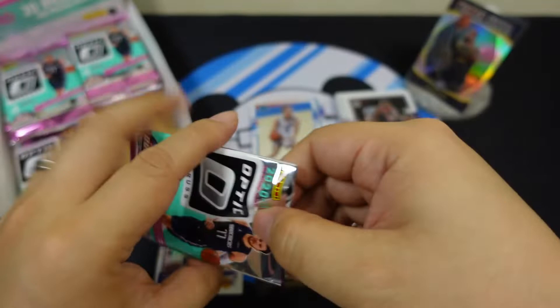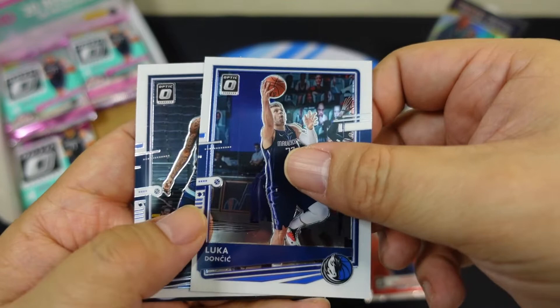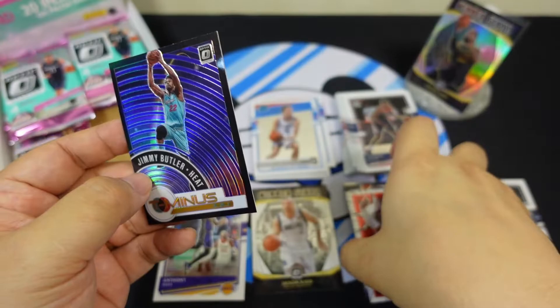Next: Giannis — we'll take a Giannis right there. Look how thick that is. Move it to a different pile. Ja Morant — okay, let's stick with this one. It's a purple: Jimmy Butler. You can see it's a bit different.